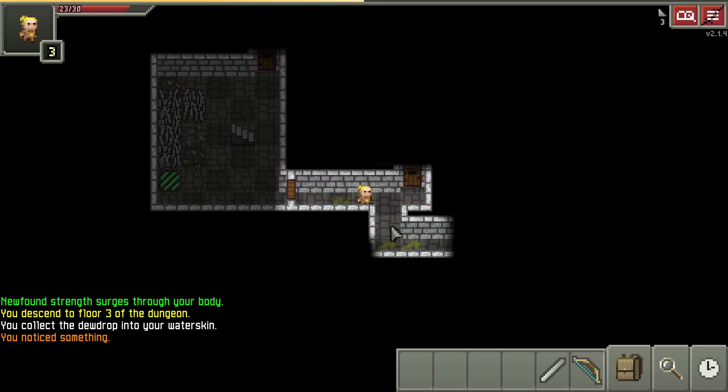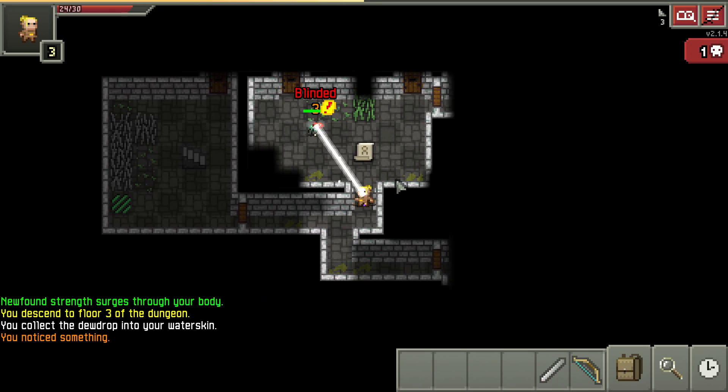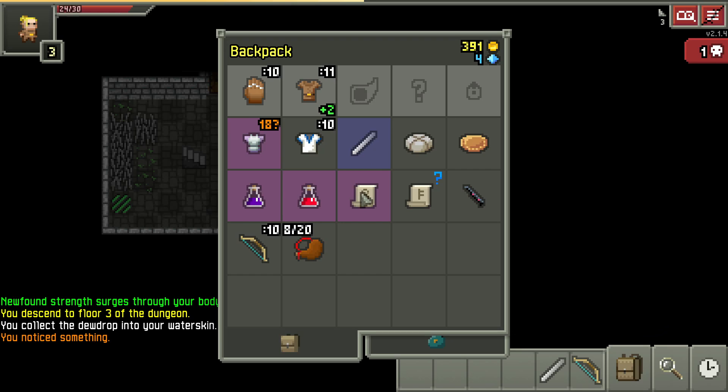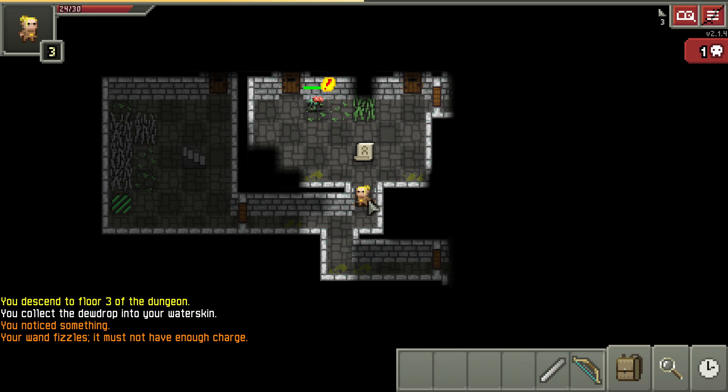I'm getting upgrade vibes from that scroll because in floor one and two we only got these two scrolls, so we definitely have to get two more scrolls of upgrade. Once you have a duplicate, usually the duplicate is the scroll you want because you're going to have three of them. It's unlikely you'll get three of any other random scroll.